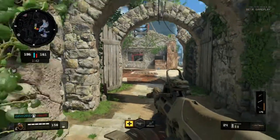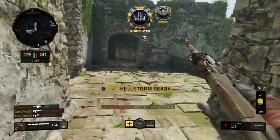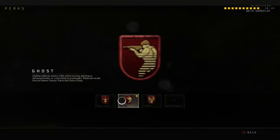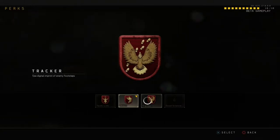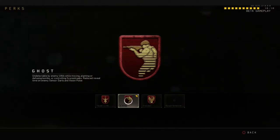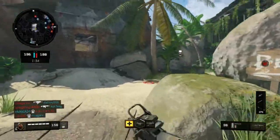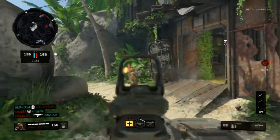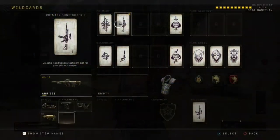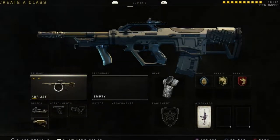Ghost is literally what I run on every single class in Black Ops 4 on the beta. It hides you from UAVs while you're moving — so you can't be camping, you've got to keep moving — and it really helps me not being seen on the map so I can run around and flank. Then of course I have the Wildcard which is Additional Primary Weapon Attachment, which lets me run these four attachments on the gun.